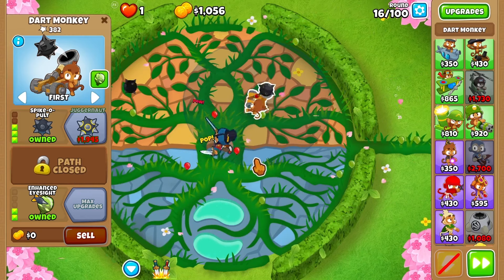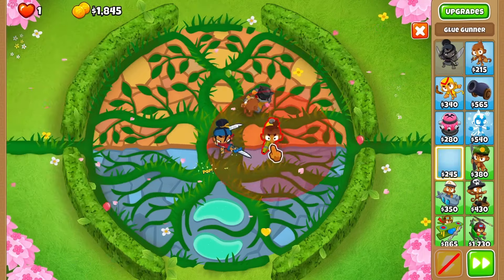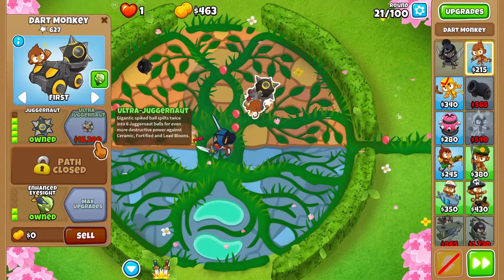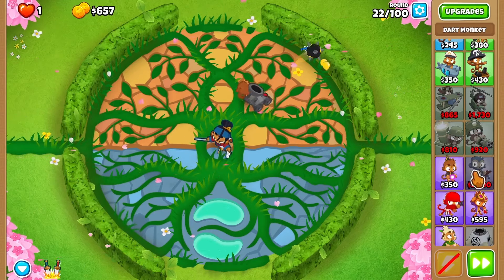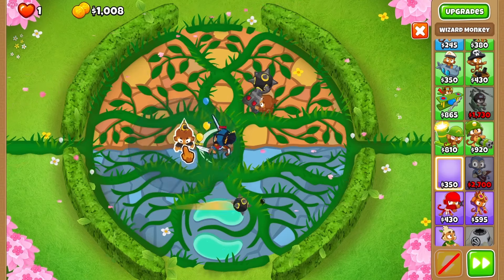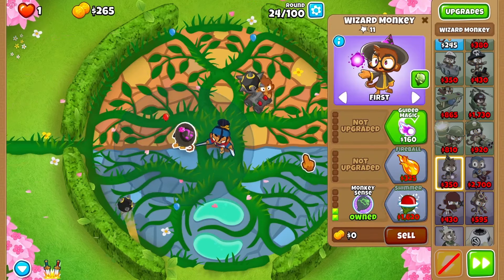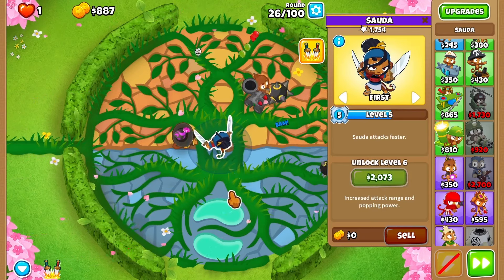I think it's gonna be strong enough either way, but now that I've thought about it, it feels kind of wrong. I'm also thinking I'll go top path with the glue gunner because I just feel it doesn't get enough love in CHIMPS. The alternative is just so much better when dealing with the 90s. Let's get shimmer and I'm gonna be very happy with that. The best hero for this map as far as I'm concerned is Sauda.